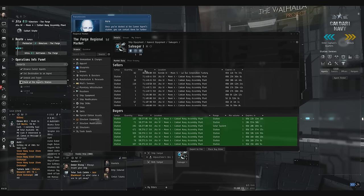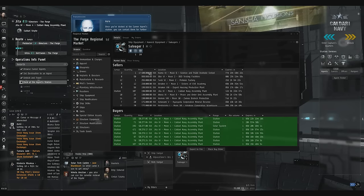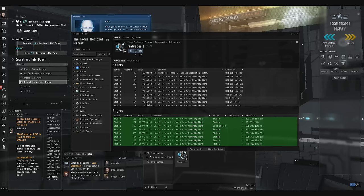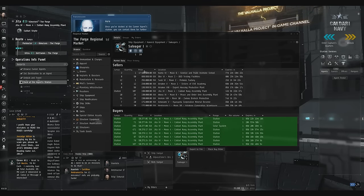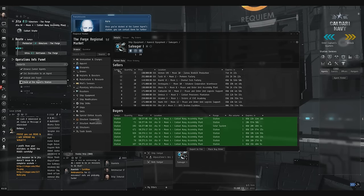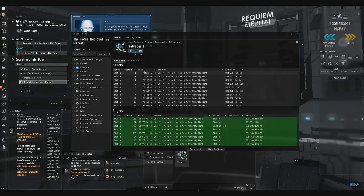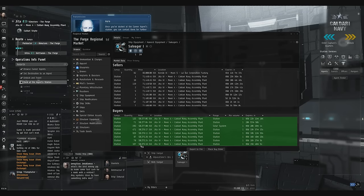A quick tip is to always sort your market by price. In the sell column, you want it sorted from lowest to highest. You don't want it highest to lowest because you'll end up wasting all your money. A lot of new players sort it by jumps as the closest — that's not the right way to do it. You want to do lowest to highest on price. For your buy orders, you want it to be highest to lowest — the opposite.